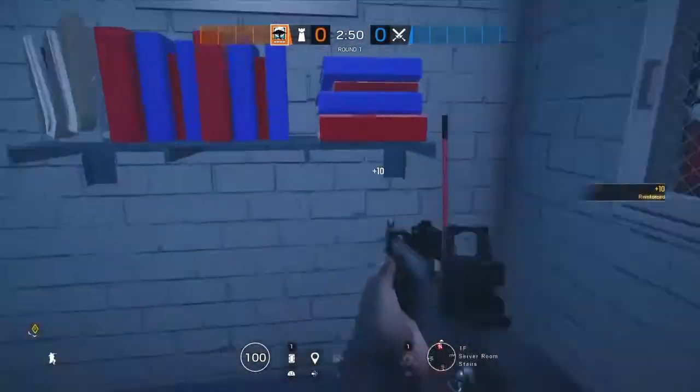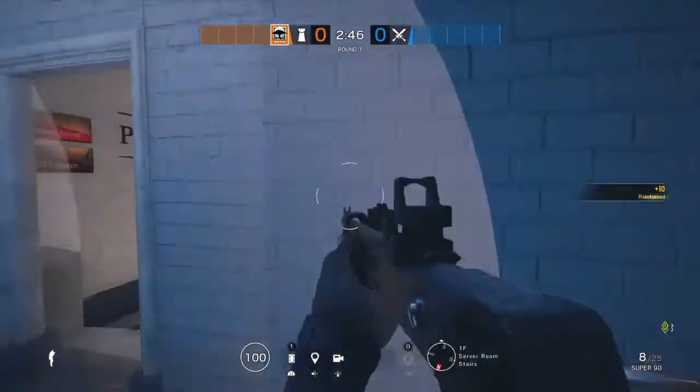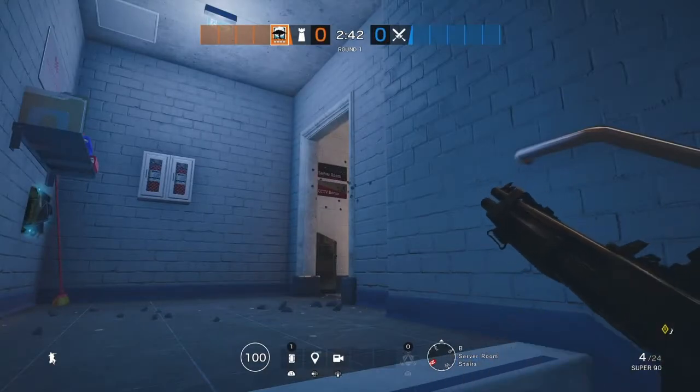Your last Melusi is going to go at the top of the blue stairs — this one is very important. Now you're going to camp the staircase and you can just peek that door. When they run in, they get slowed down.